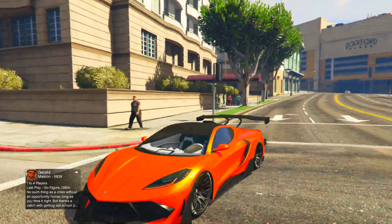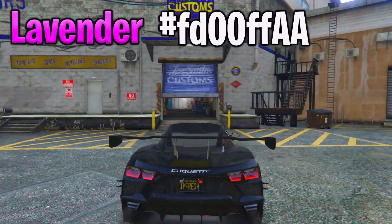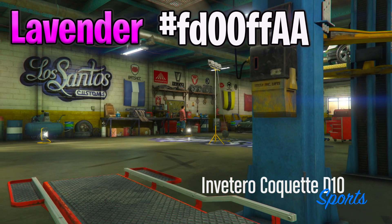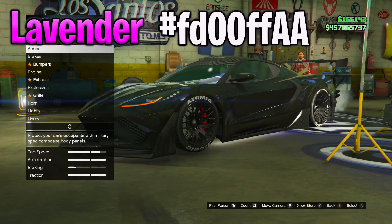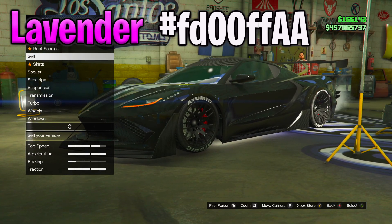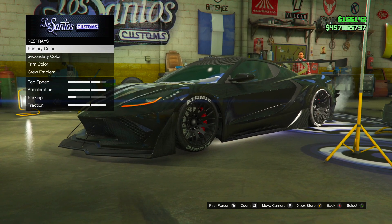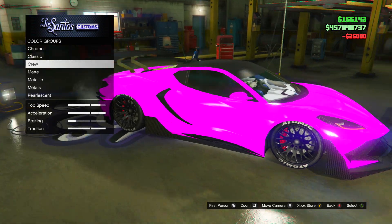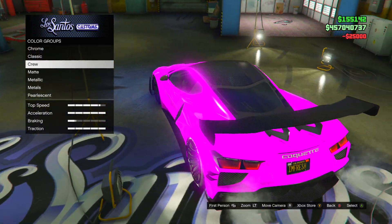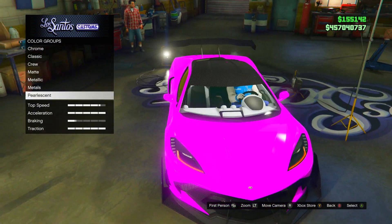The third crew color on this list is going to be a lavender type of pink color. The code is at the top left of your screen. When we go to crew colors and respray, take a look — it's very bright even without the pearlescent. It literally glows with no pearlescent at all. You guys can even use this with no pearlescent, but I'm going to put an ice white pearlescent on it because it honestly looks very nice like that.